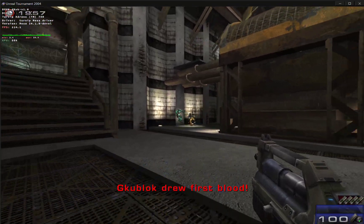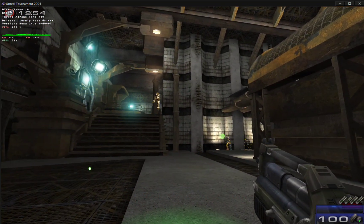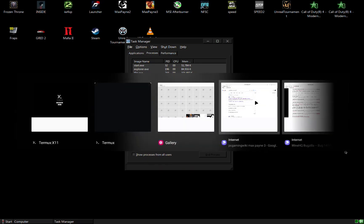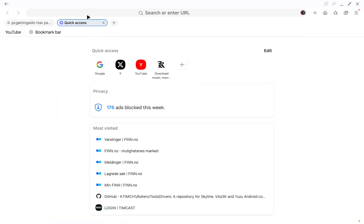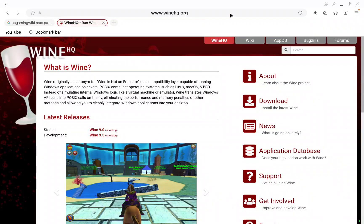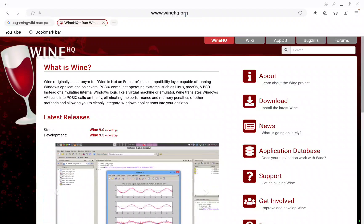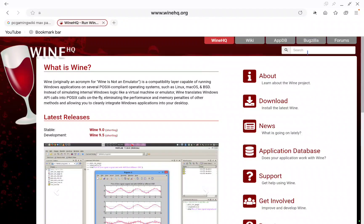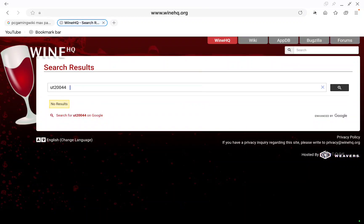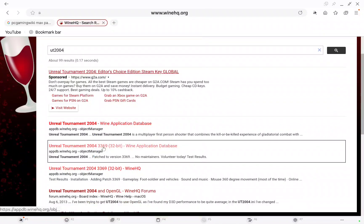I discovered this by accident. My first way of fixing it was Googling the problem — searching for 'mouse stuck screen fix error Wine' — and I ended up on Wine HQ, which I had never been to before. Of course it's Wine, and it's actually what Mobox is based on.